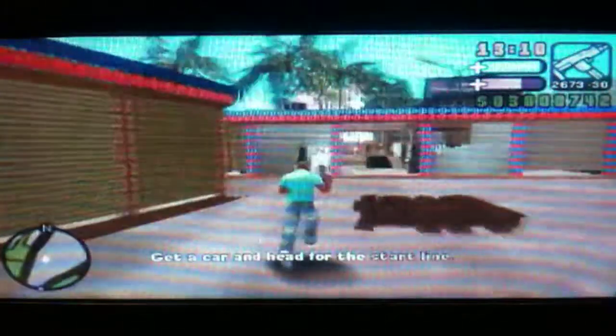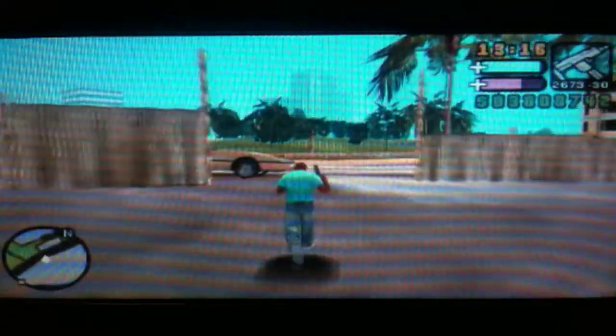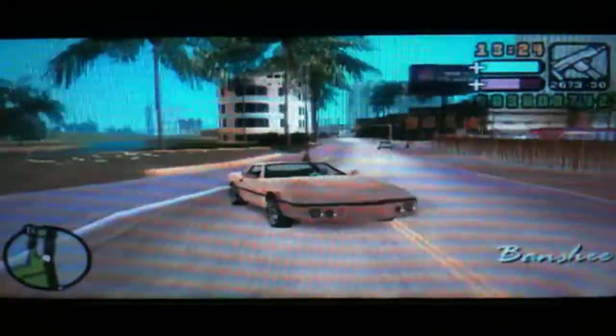Hi everyone, and welcome to part 52 of my GTA VCS special vehicle guide. In this video, I'm going to show you how to obtain fireproof, tip-proof, pop-proof, exclusive color Infernus sports cars from the Turismo mission. The process to get this is pretty complicated, just like the Cheetah.